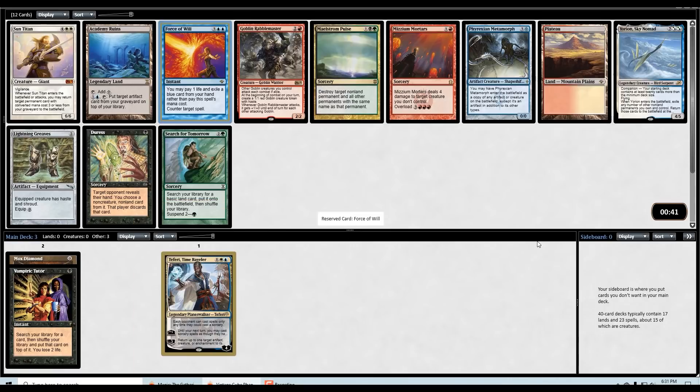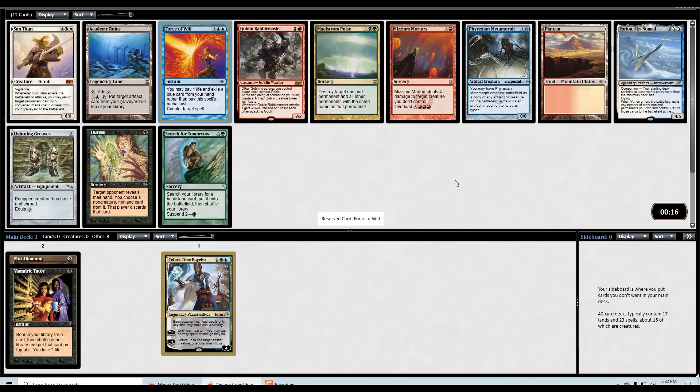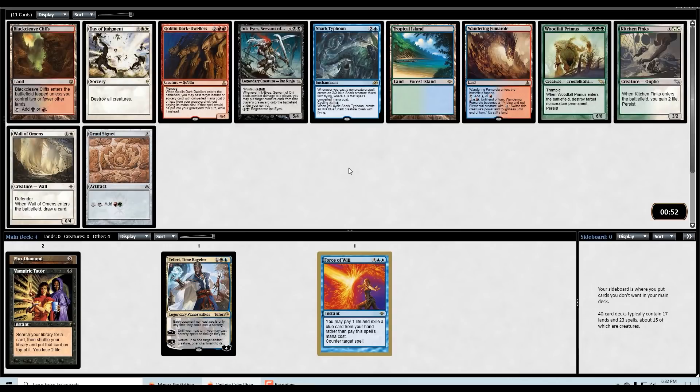Force of Will is a good follow-up to Teferi — I can definitely see myself doing some nice control nonsense. We did pass Remand and Force of Negation, but Force of Will seems like a really good one. And if we're lucky we might wheel the Sun Titan — Sun Titan with Teferi is another nice little combo. Other good cards: Ravel Master, Ruins, Metamorph, Plateau, and even Yorian. The companions are cards they recently added to the vintage cube, but we'll just take Force of Will.